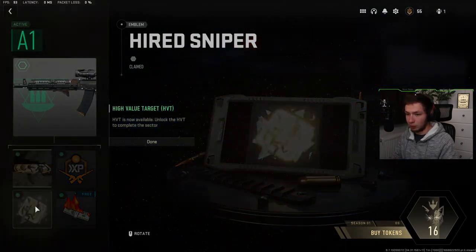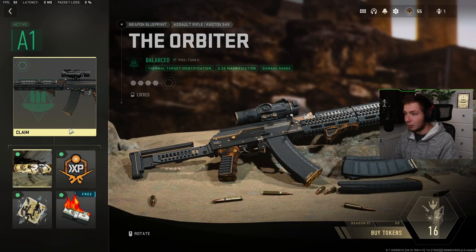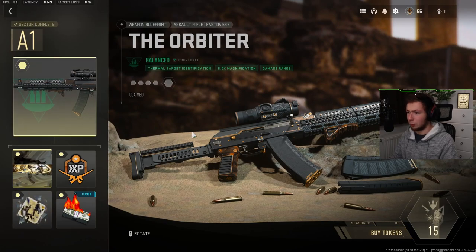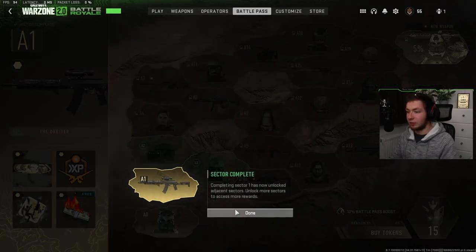The high value target is now available — unlock the high value target to complete the sector. So we claim this weapon blueprint, which looks sick by the way. That sector is now unlocked, and as you can see, completing sector one has now unlocked adjacent sectors. Unlock more sectors to access more rewards. Complete all sectors to earn a 100% completion bonus, and it says I'm 5% complete.